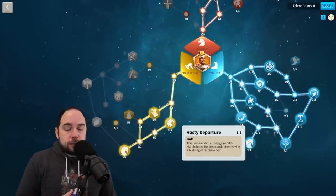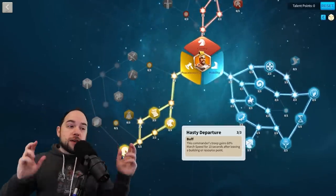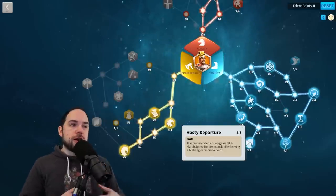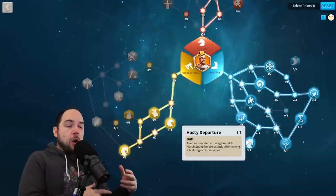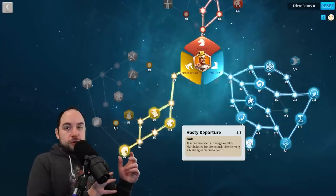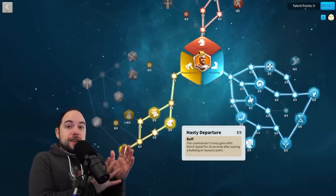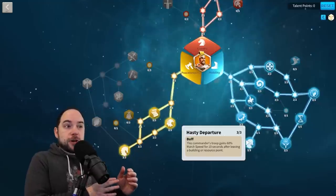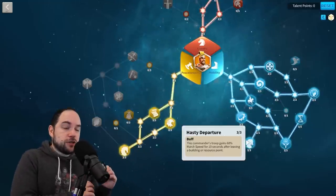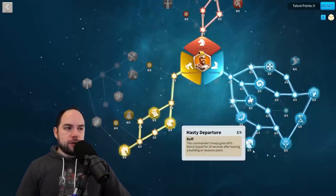Another talent we have to talk about is Hasty Departure. This doesn't give you any march speed just going around the field — it gives you march speed when you leave a structure. A 60% speed boost for 10 seconds is huge. This is so important that in Arc of Osiris we see the swap to using Joan Prime instead of Nevsky as the primary in the Nevsky-Joan combo, because Joan Prime has Hasty Departure in the support tree.